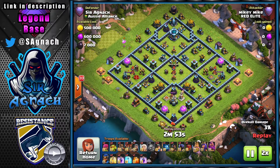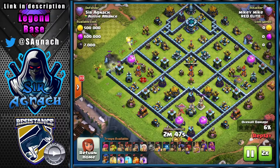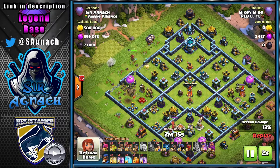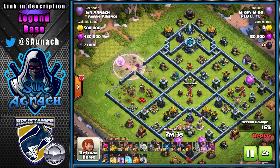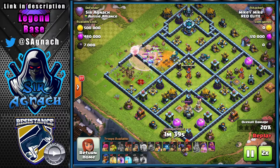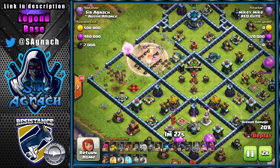Now the hybrid attack. This attacker came in a little differently to what I usually see. Usually they either come with a queen charge from 12 o'clock, or they do the queen charge and let her walk down toward the mortar before wall-breaking in — then start the hybrid from either nine or three o'clock, with the Queen getting the tank hole or the Royal Champion.